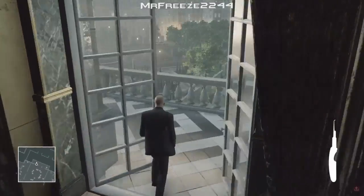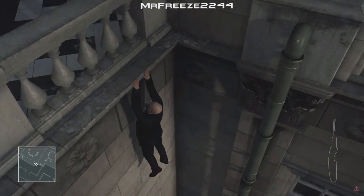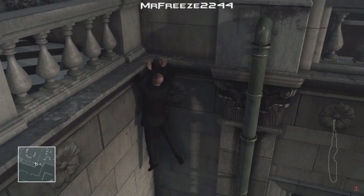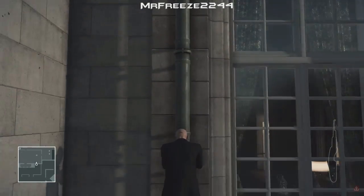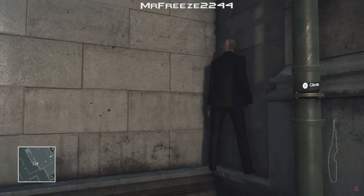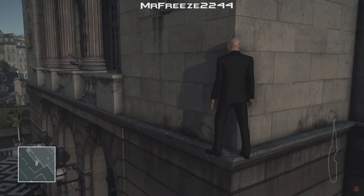From this point right here, when we slide down the pipe, you can go ahead and go straight to the second location. I'll be showing you that in the second part of this video. If you want to go straight to the second location, you can slide all the way down to the bottom of the pipe and to where the garden area is, because that's where it's going to be.